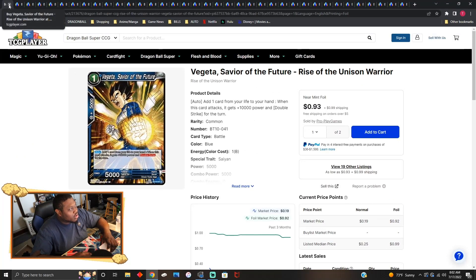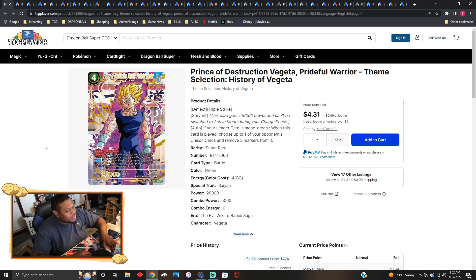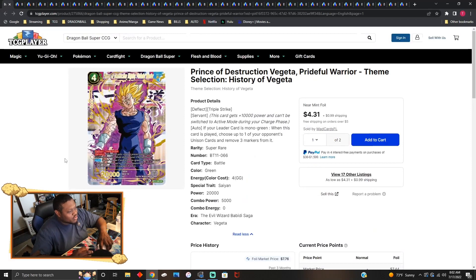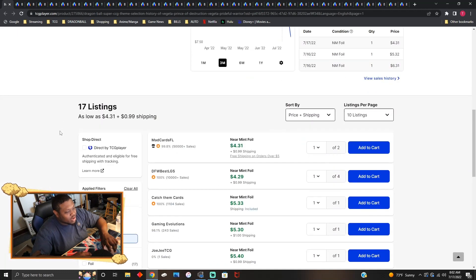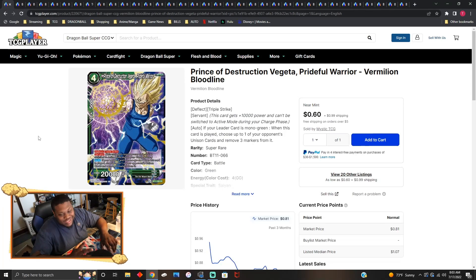Prince of Destruction, Vegeta Prideful Warrior — this is the Set 11 super rare that doesn't see play at all either. It has deflect, triple strike, and servant. It's actually a decent card; a couple people do side-deck it because it removes three markers from your opponent's unison. You are paying four green energy for that turn though. Each copy is going for about five dollars, and the original super rare is only 60 cents.